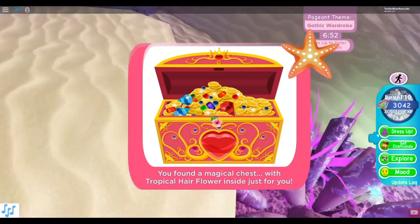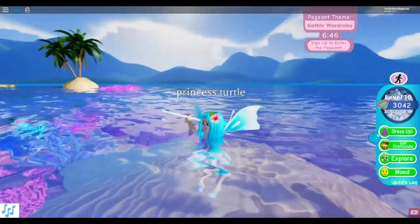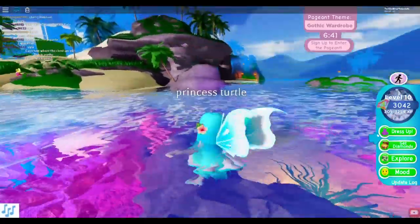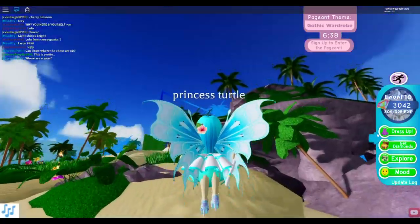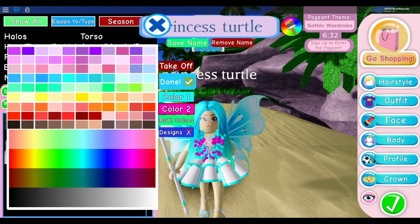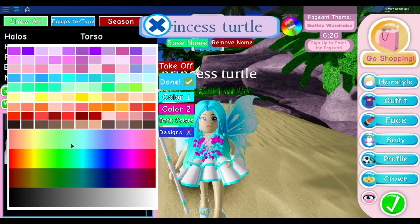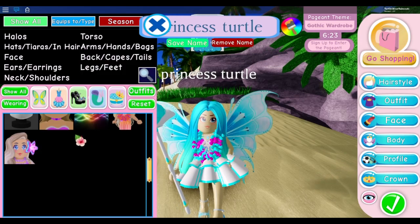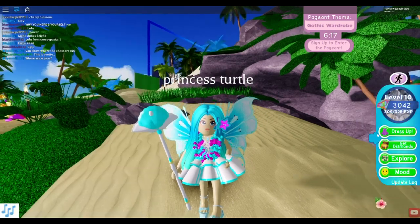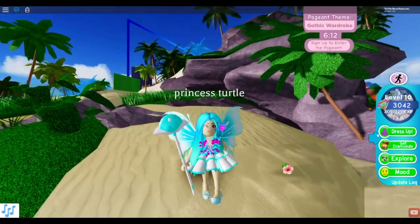You found a magical chest with a tropical hair flower inside, just for you! Awesome. So we're gonna go to the island right now, go to the beach and put it on. Where is it? It's the tropical hair flower - look at this, it's so cute! Oh, that is so pretty, isn't it adorable? I might change the colors eventually.